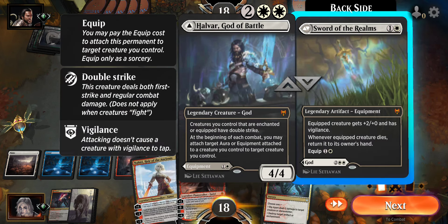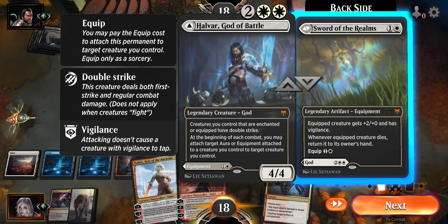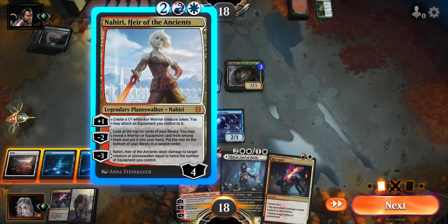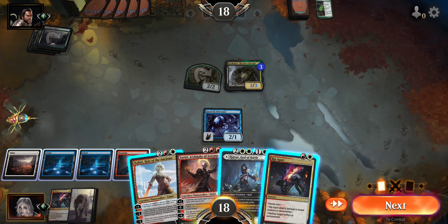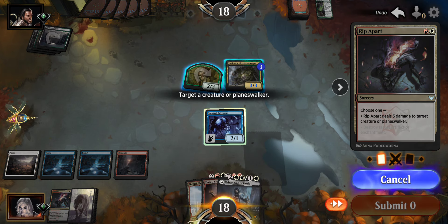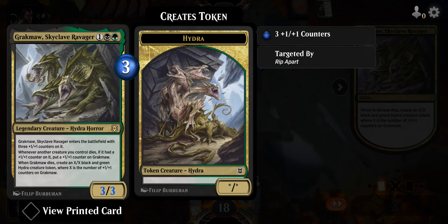We can play the blade and equip — well, we can't equip, we need two white for that. Or we can play Nahiri. Nahiri will take a hit — she'll take two damage at least. I'm fine with Rip Apart; we're just going to get rid of the Crackmaw. I do believe it makes a token on death — another creature. Yeah, it did make a token, a 3/3.